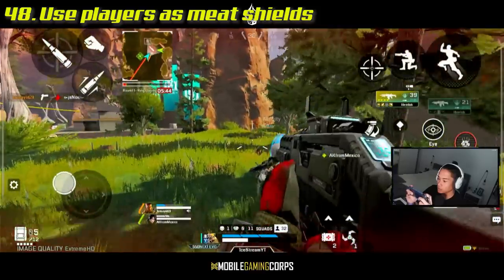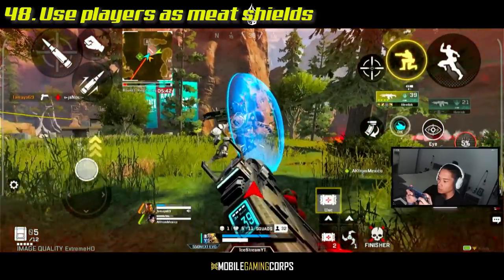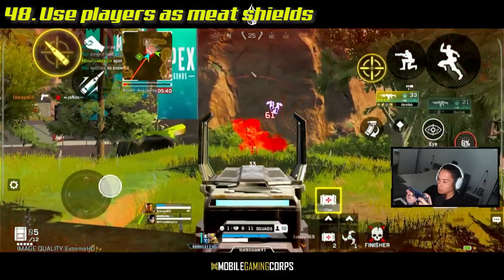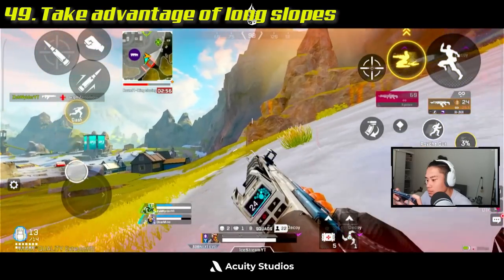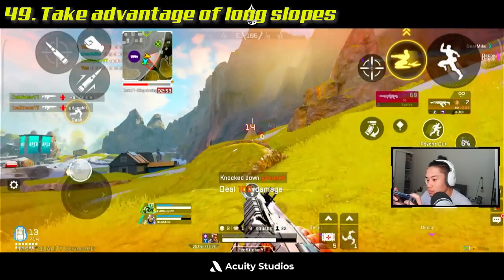Bullets don't pierce through players, meaning you can use knocked-down players as meat shields when someone's trying to shoot you and you need to survive a little bit longer. Also take advantage of long downhill slopes — great for covering a large area with just one slide.